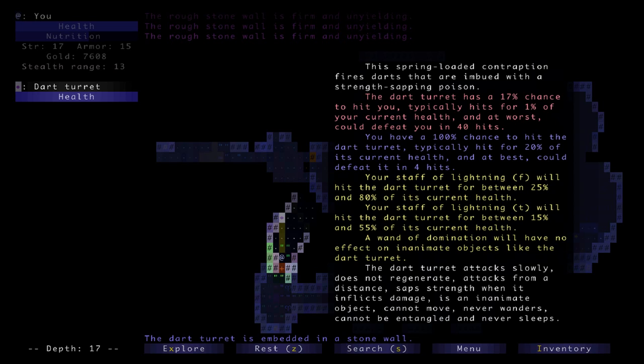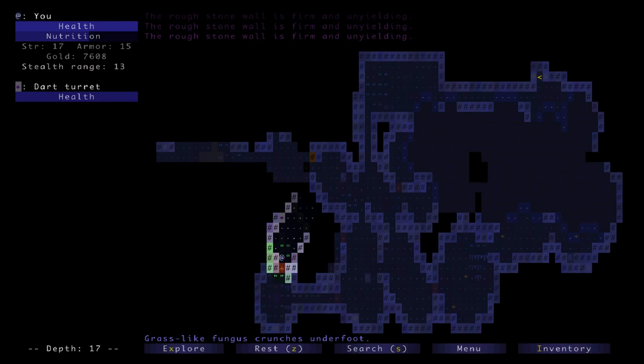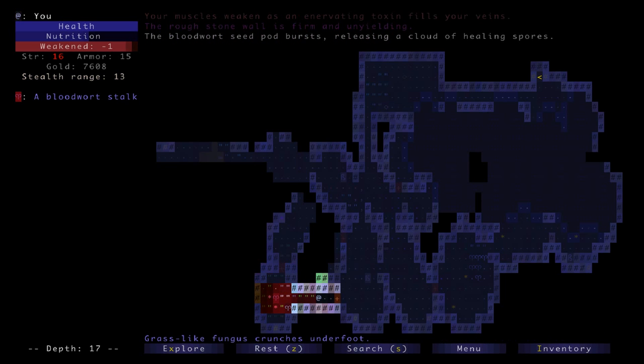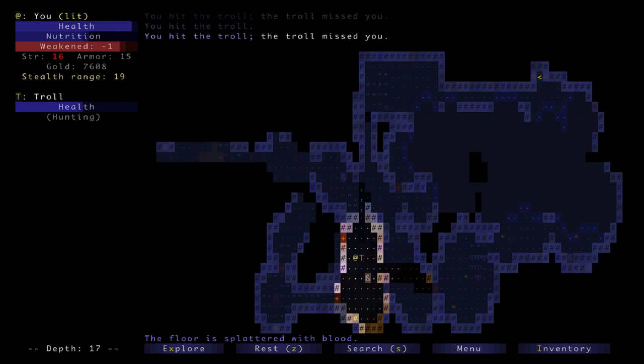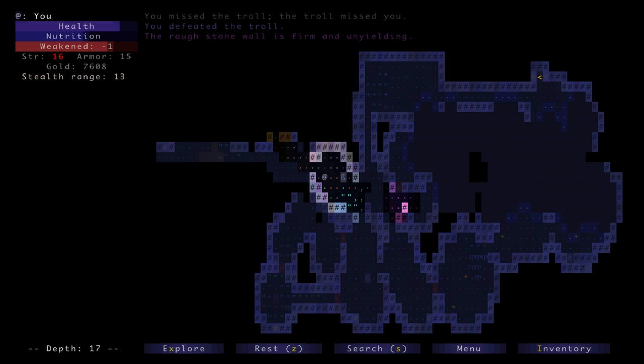It attacks slowly, does not regenerate, attacks from a distance, saps strength when it inflicts damage. It only has a 17% chance to hit me, but it saps strength which is really crappy. I could obstruct it and go around, or just run away — I think that's a good option. Oh no, that's exactly not what I wanted to have happen — this stuff doesn't help. I think I'm still strong enough for all my weapons. I'm wielding a rapier and waiting to hopefully get into that warhammer. I'll have to obstruct that thing and go around. There's a troll who does not see me.